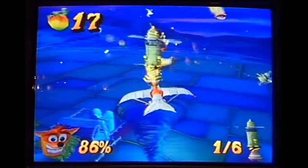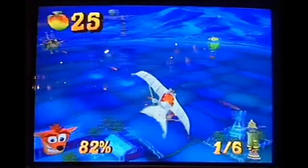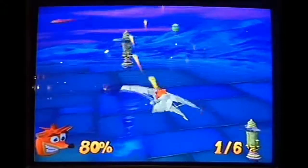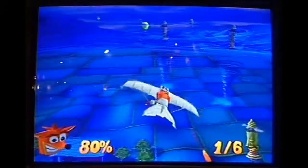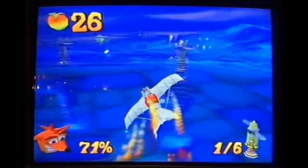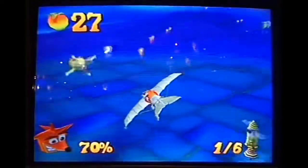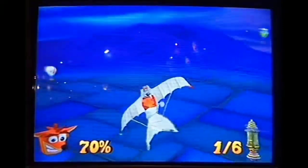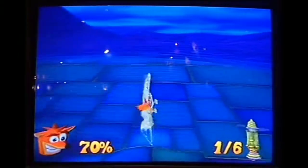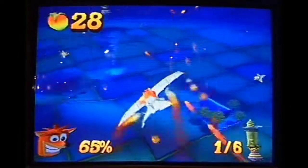It's up to Crash to stop them before they destroy planet Earth. In this level, for example, Crash is fighting the different bosses from the previous game — you've got InGen, Tiny, Dingodile — all on these little fighter planes chasing after Crash. Very easy gameplay mechanics: just shoot, navigate, avoid getting shot down. You can rotate left, rotate right. What's really important is to keep it fun but simple.